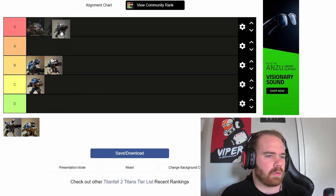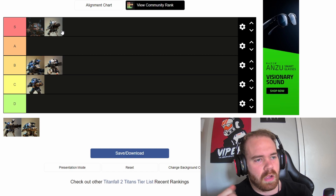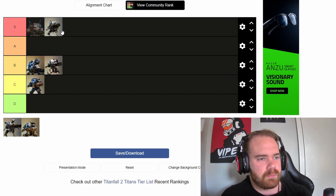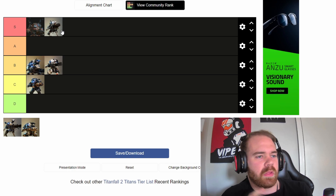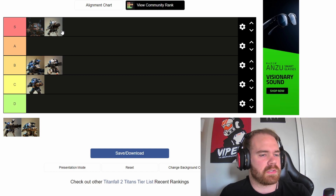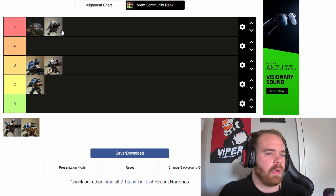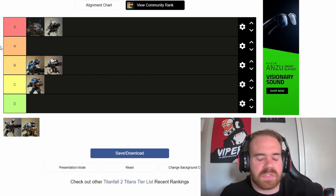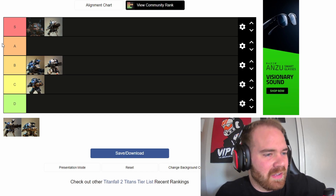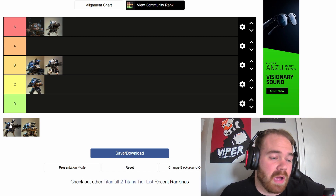Ronin is in my opinion the other S-tier titan. When it is learned — and it is a harder titan to learn than almost every other one — it is damn near unstoppable. Where the Monarch needs upgrades to reach its peak, the Ronin does not. Out of the box, Ronin is actually better than Monarch, but as the Monarch gets upgraded it surpasses the Ronin. The sword is incredible, the shotgun is incredible, the escape is incredible, and the fact that you can block 75% of incoming damage — and 90% with Sword Core — means you really can't beat them.